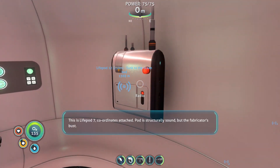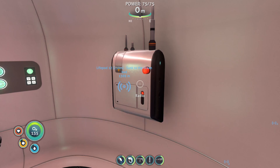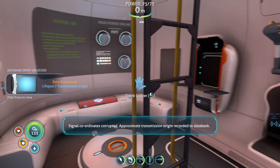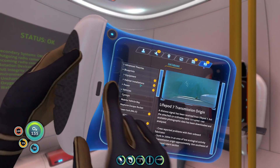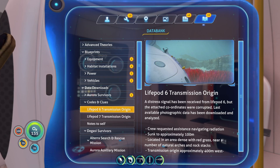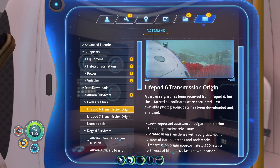This is Life Pod seven. Coordinates attached. Pod is structurally sound but the fabricator's busted — requesting assistance. Seven out. He sounded really calm. Transmission data: a kilometer southwest of the stern section. It's a good thing we have a compass. And this one is 400 meters northwest of Lifepod 4, which I don't remember if we actually know where Lifepod 4 is — so I guess we'll have to find that eventually.